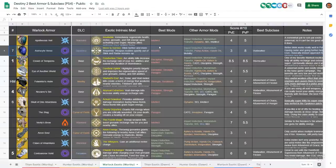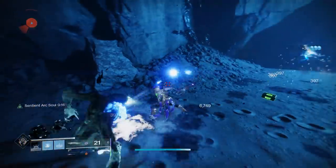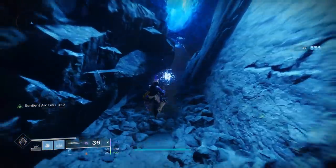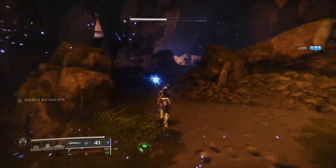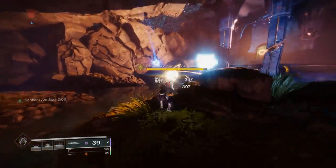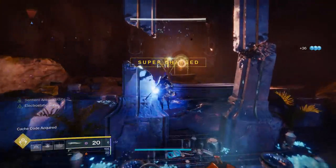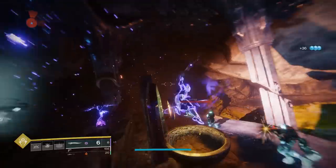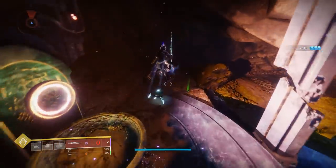Coming in at number 7 we have the Astrocyte Verse — an exotic I think is underrated and underused by the community. I should be seeing a lot more blinking Warlocks. In Destiny 1 they were everywhere. Its main perk makes you blink further and more frequently, allowing you to chase targets more effectively and escape better. More importantly, your weapon readies quickly out of blink and your radar remains up — which was usually the biggest issue with blinking, becoming completely disoriented. This exotic just solves all of those problems. If people blinked all the time in Destiny 1 without this, why aren't they blinking more now that we have it? It does take a bit to get used to, but you can get pretty disgusting effects with it.